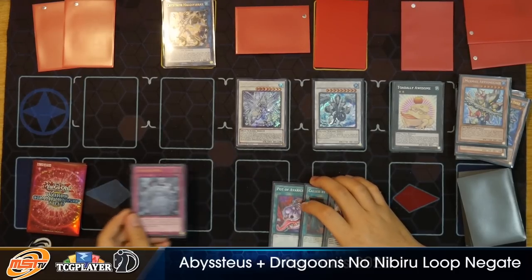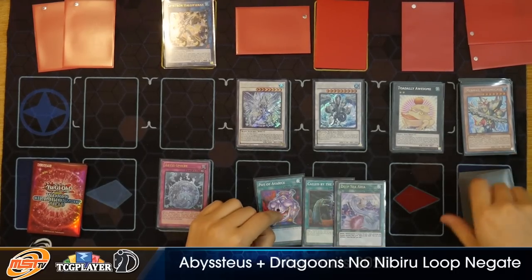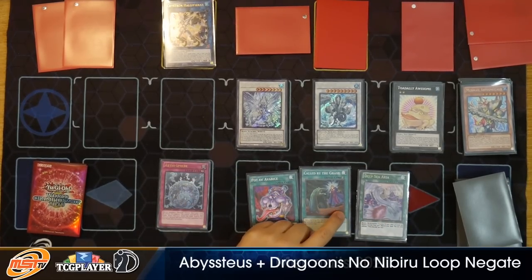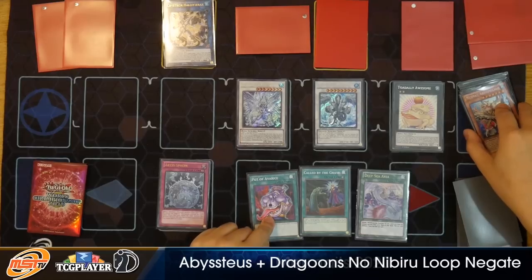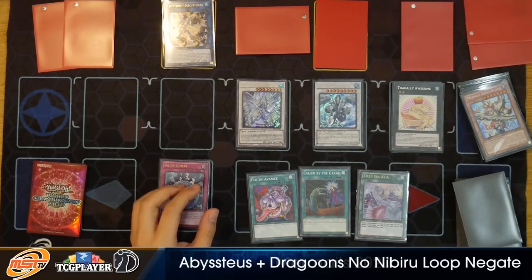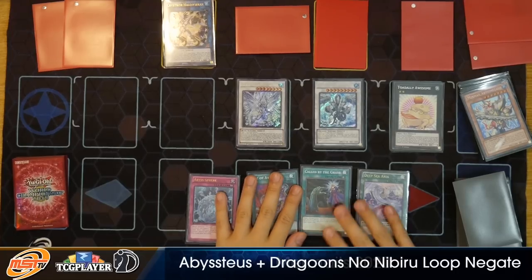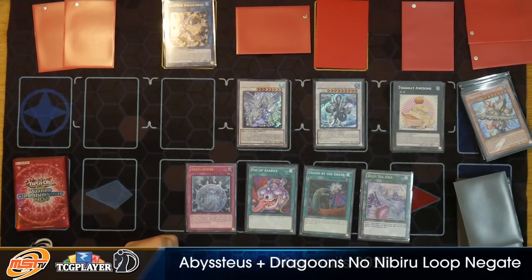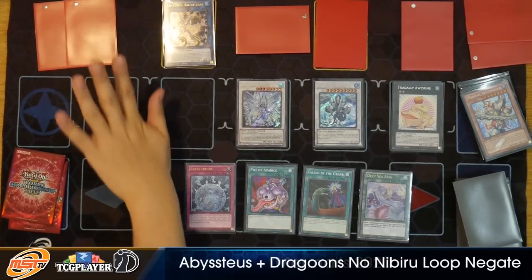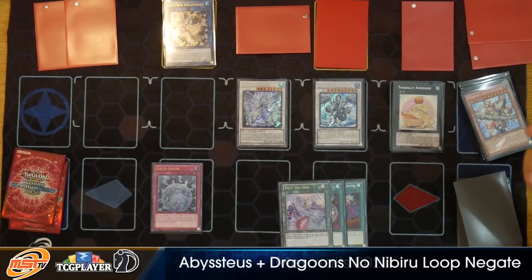They have a negation for one of those cards already — let's set up another negation with the Fishborg Launcher, special summoning itself back out onto the field. Synchro these two into another Water Monster at Emancipator — Risen Dragite. Now we can negate a spell. If they have Lightning Storm, you can block it and play out from there. This can also stop Evenly Matched as well. You can just set the Abyss Sphere and call it a day. During their turn, there is some level of interaction. But note that you have Pot of Avarice so you could potentially draw two more cards.